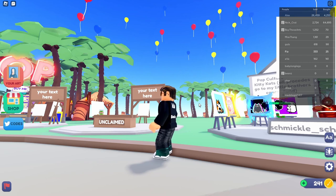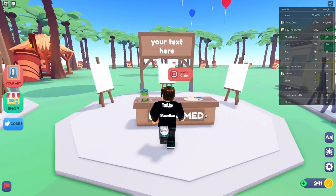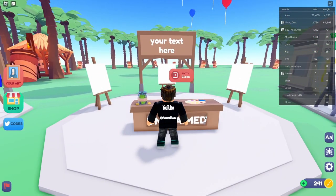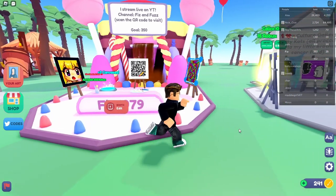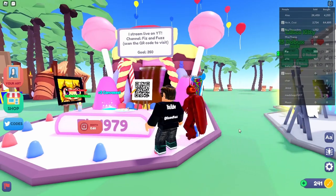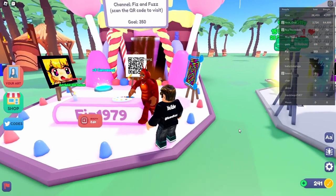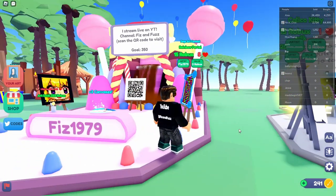I'll get into how to sell your paintings in a bit, but first let's see how to actually get a stand set up. Here's an unclaimed stand. I'm on PC — it's a little different on iPad or other devices — but basically on PC you just hold down E and you get your stand. So this is my stand here, and someone's coming over to visit.